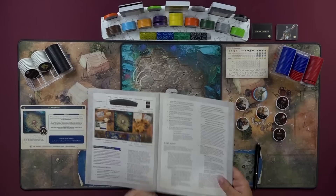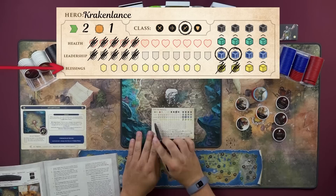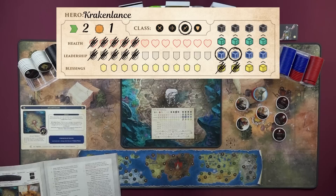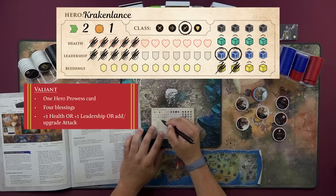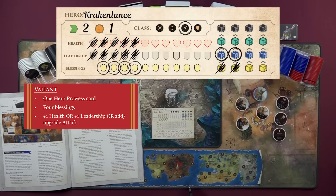We're going to choose Valiant, and Valiant is going to do a couple of things. On our tracker pad there is this little stat here marked Blessings — Blessings are an extra bonus, and you're going to start with a different number depending on the difficulty you chose. Since we are playing on Valiant, we know we're going to start with four Blessings. We're going to go ahead and circle those because they are a consumable resource — as we use them, we will cross off the ones that we have circled.